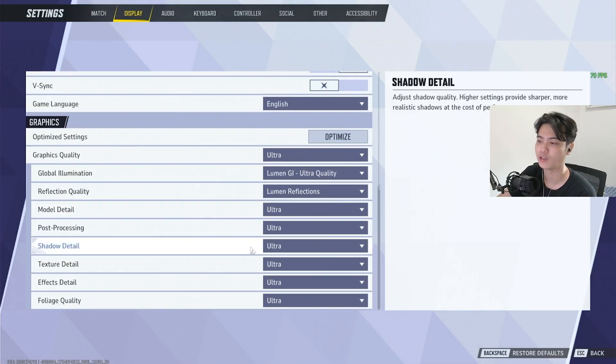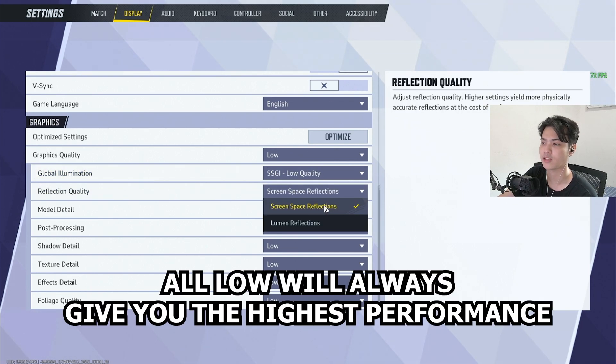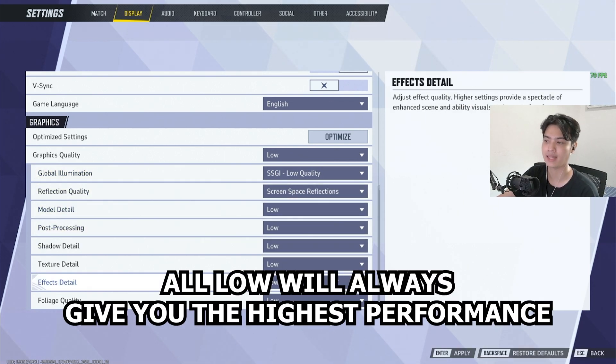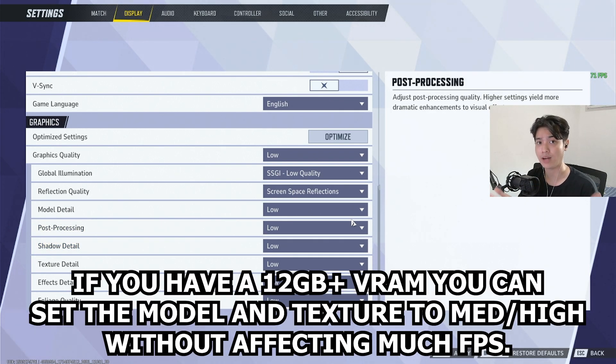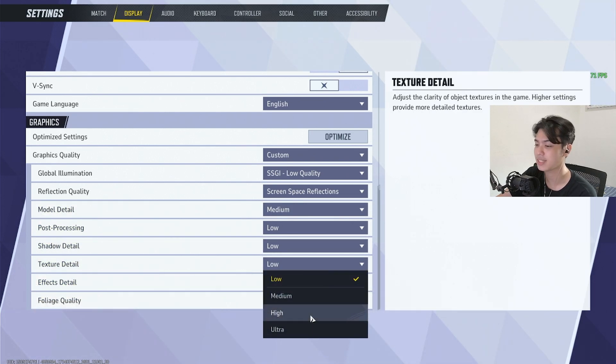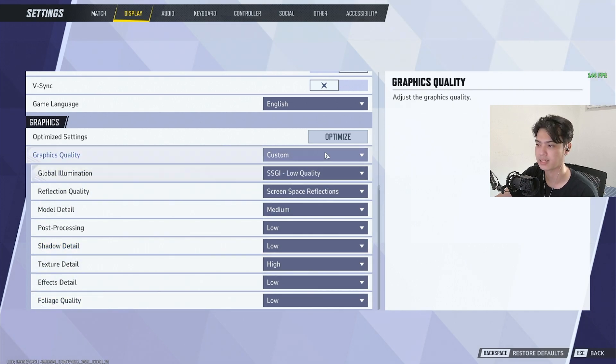Of course I'm also going to lower down all of my settings. I'll put everything to low — that's probably the best performance settings you can get. But in my case I have a 12 gigabyte VRAM graphics card, so if I really want some more detail I can put model detail up to medium and texture detail up to high, and that shouldn't really affect much of my FPS.